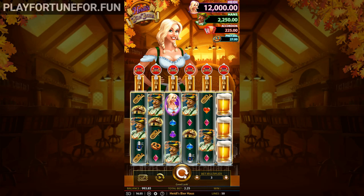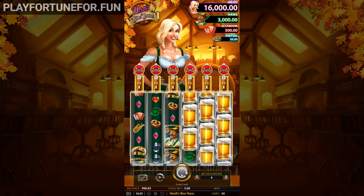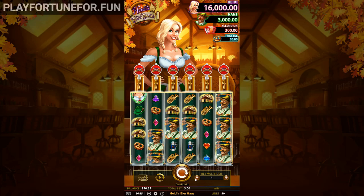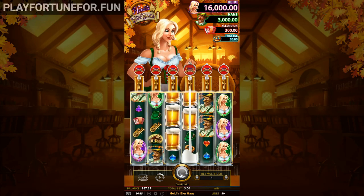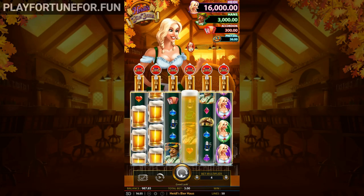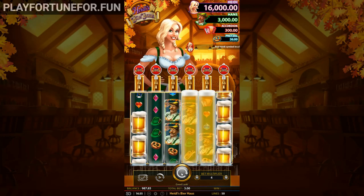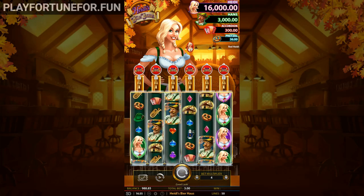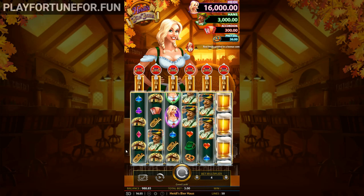Another feature Heidi's Beer House offers is Heidi's Wheel. If the red Heidi symbol appears on reel 4 as part of a combination of 5 symbols, you get a spin on the wheel. The wheel can reward you with 1 of 4 jackpots when landing on the pretzel, accordion, Hans, or Heidi. These prizes range from $8 on the pretzel jackpot to $1,000 with the Heidi jackpot.